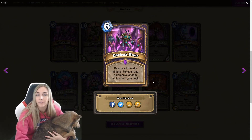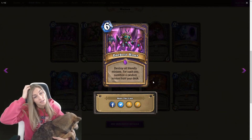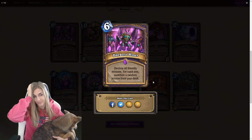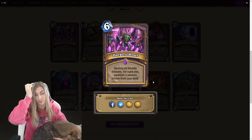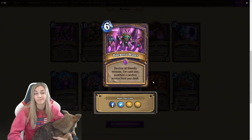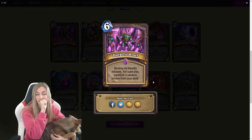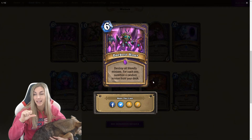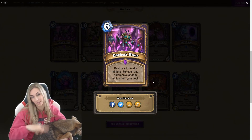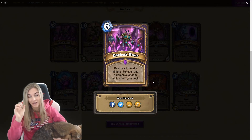Six mana, Darkest Hour: destroy all friendly minions. That seems scary. For each one, summon a random minion from your deck. So let's say your minions are at low health and you do this and you get full health minions — that's kind of cool. You don't have void lords in your deck anymore though. This has to have a lot of synergy. I'm scared about this card. You have to have a really interesting deck built around it. I just don't know what it is. I'm going to say no.